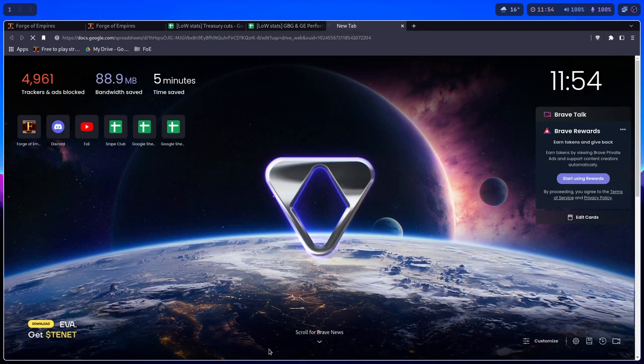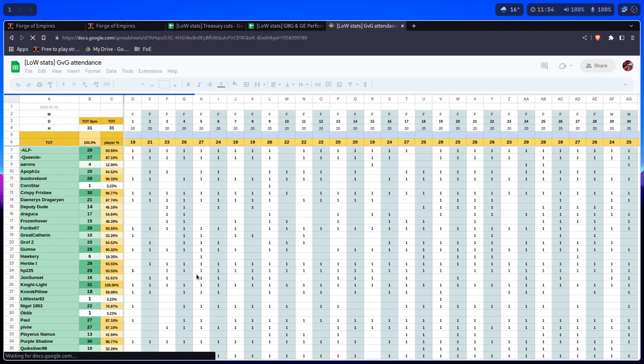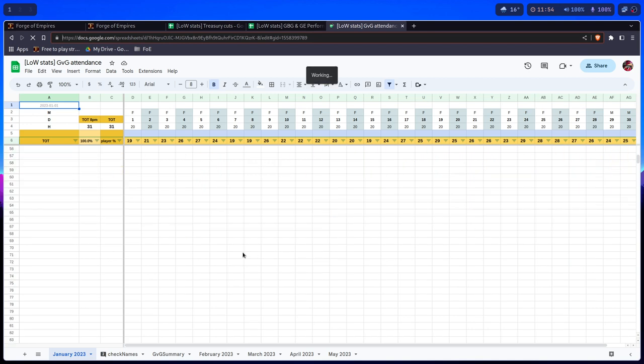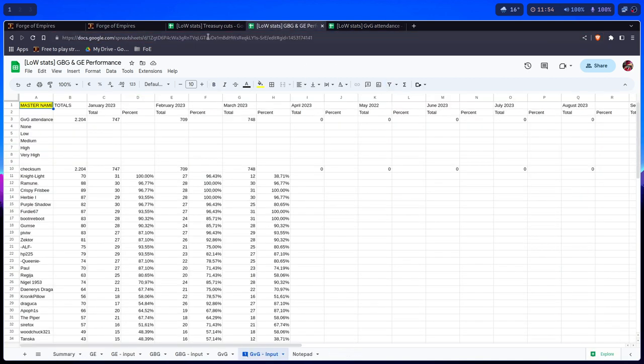Even GBG attendance — these formulas pull out of here. These are the attendances for every month and so on.